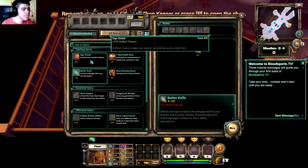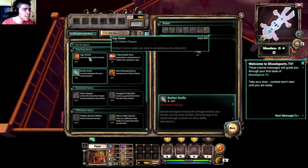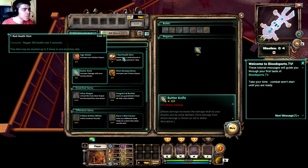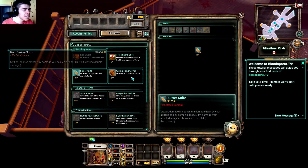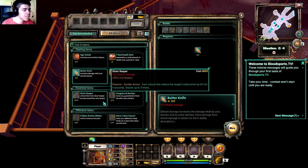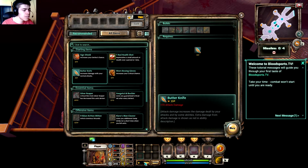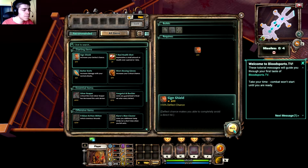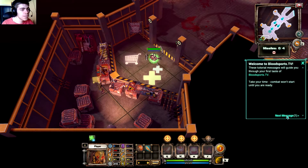Let's check out the shop — we have 750 coins. We can buy a Sign Shield with 10% deflect chance, a Butter Knife with plus 10 attack damage, worn basic gloves, and some other items that are too expensive. Let's grab the Sign Shield and the Butter Knife — deflect chance plus attack damage. Let's hope this works well. Now I'm out of money.